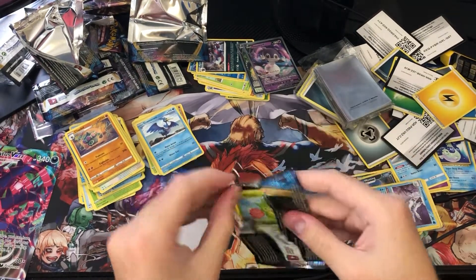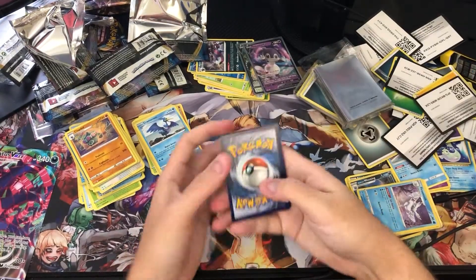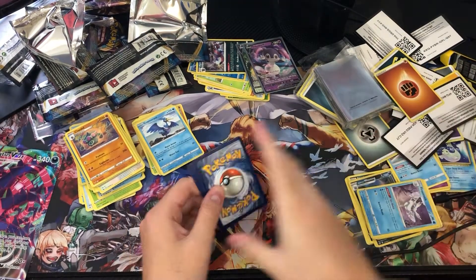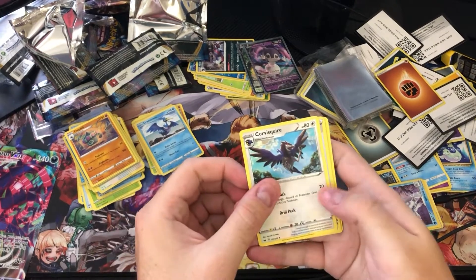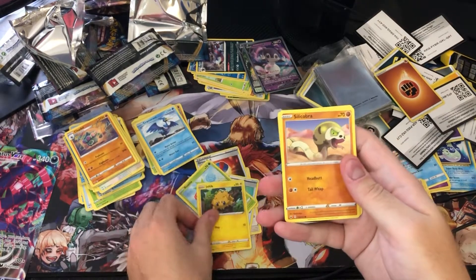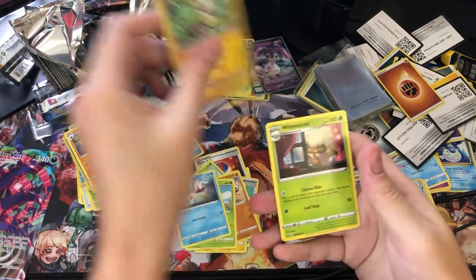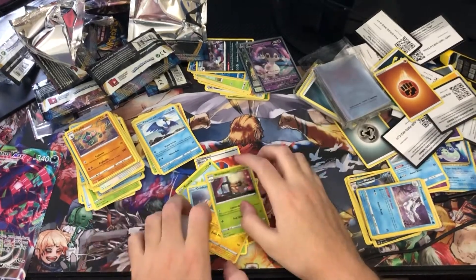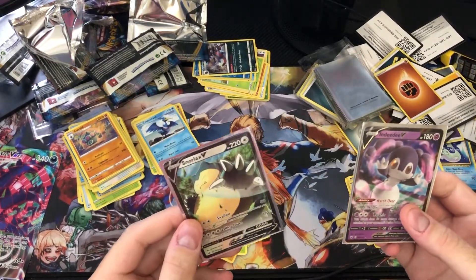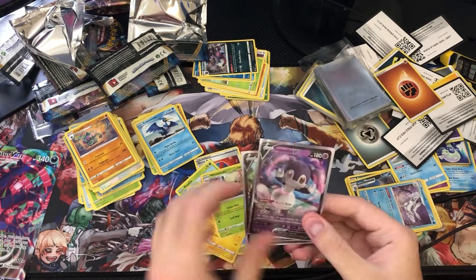Last pack — one, two, three — two Fighting Energy. Corvisquire, Great Ball, Potion, Braviary, Joltik, Silicobra, Blipbug, Goldeen, a reverse Yamper, and into Blimscott. Two nice cards out of this pack: a small XV — pretty sure it's worth nothing, I'll have to look it up after this video — and a DDV.